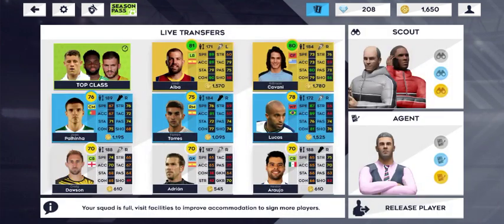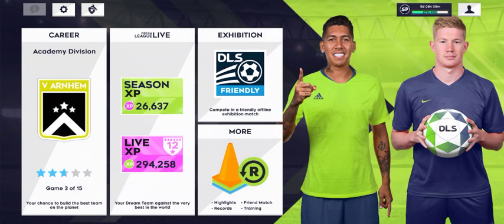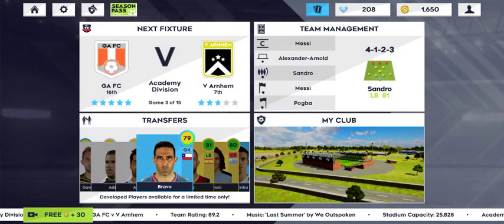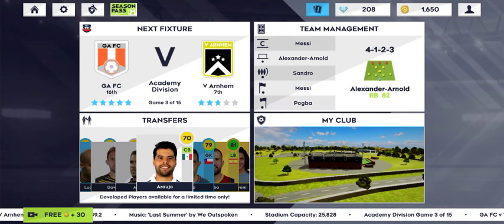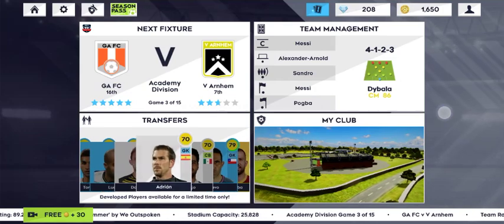Selling them would only give me common coins, so the only option seems to be to top up. And if you're going to suggest collecting diamonds by playing matches, Jordi Alba will have disappeared by then. Please write down in the comments if you have any idea — I'd appreciate any suggestions. Thank you very much, I'm waiting!